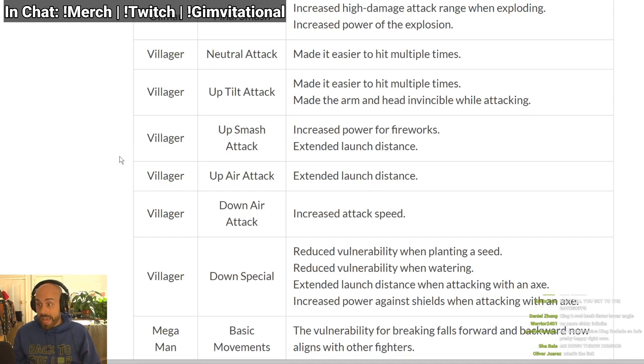This is the longest patch notes ever, guys. What the heck. Villager: neutral air — made it easier to hit multiple times.